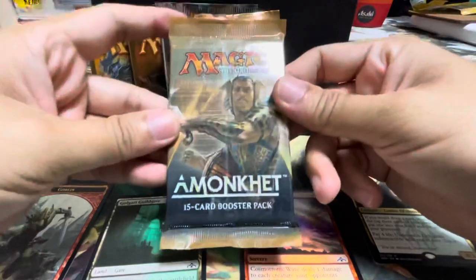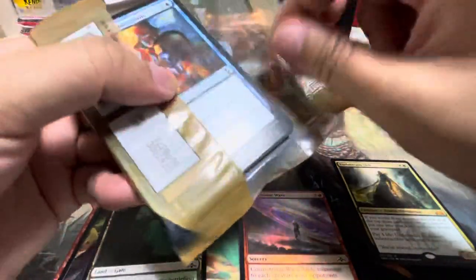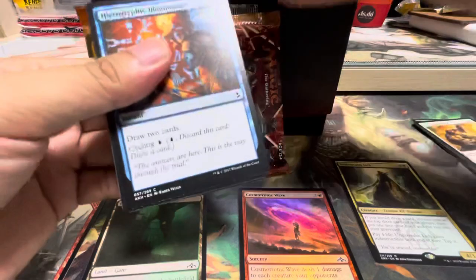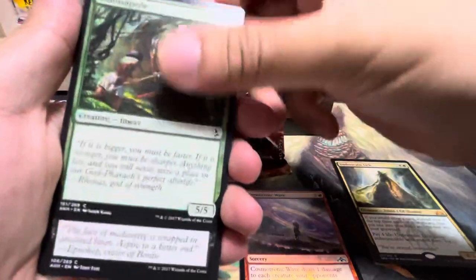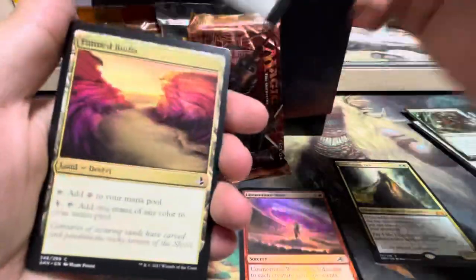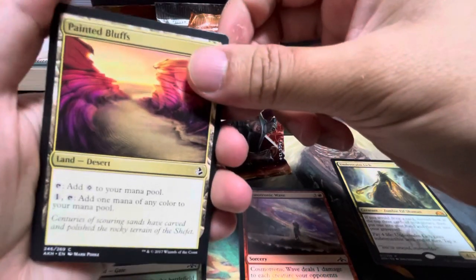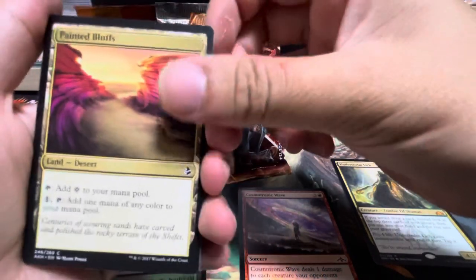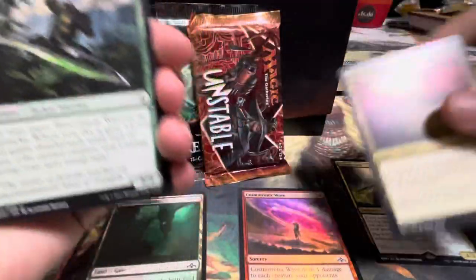Next we have the Amonkhet pack. Our chase would be of course an Invocation. We have Holographic Illusion, Colossopede, Scarlet Frees, and Painted Bluff. This is actually a nice land — if you are playing 5-color Commander, this is actually quite a good land.